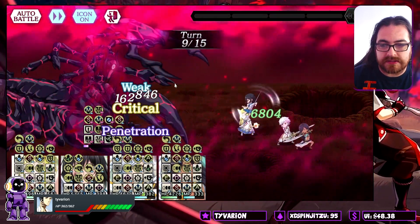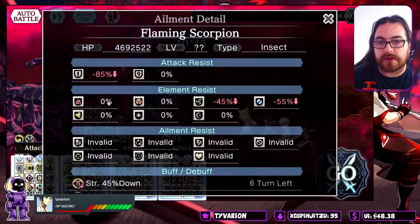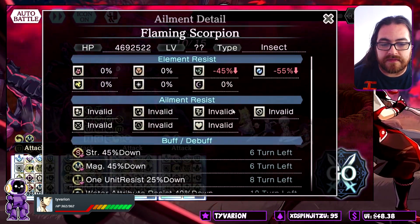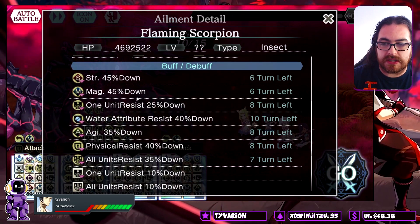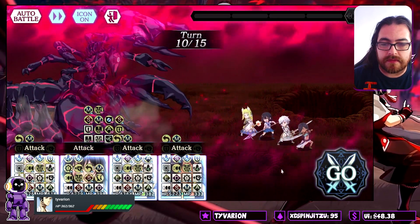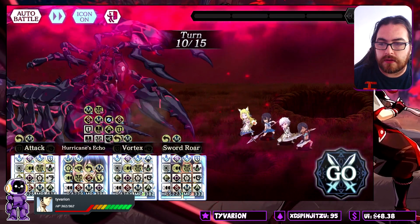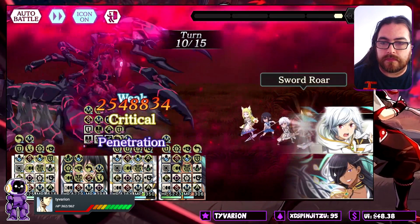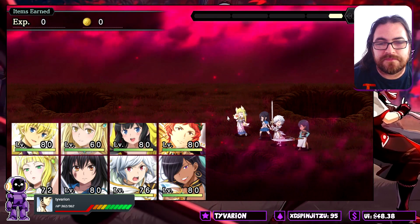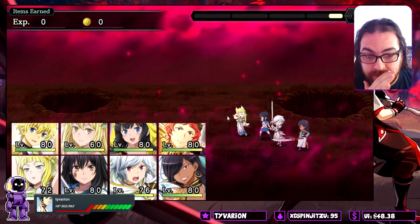Not enough counters — there just aren't enough. He has 4.6 million health left. Physical down, AOE down, single target down, strength down, magic down, water down... I'm pretty sure this isn't going to be enough. Everyone goes skill free. Wait — it's enough, it's more than enough! A skill free hit for 2.2 million? That's insane.